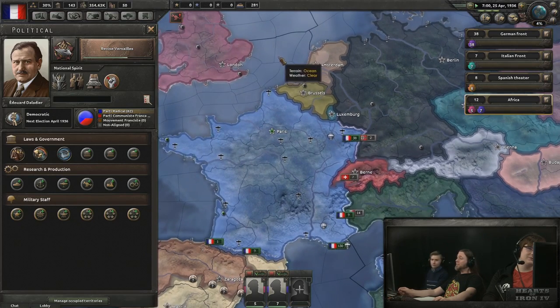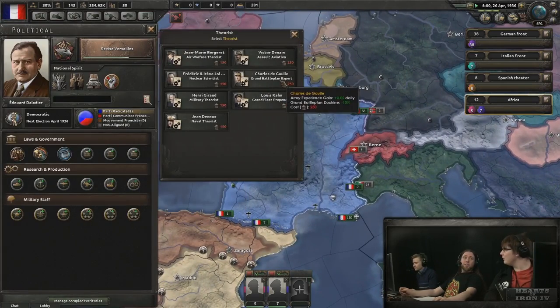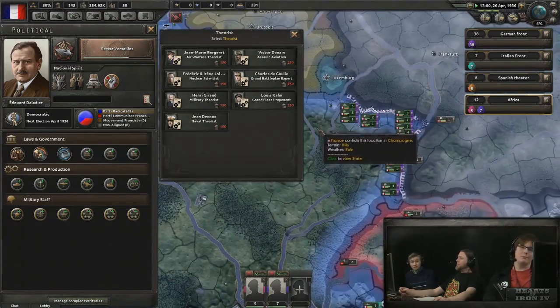The roles you see here are universal across all nations, but the choices you have to fill those roles are determined by your nation. And today we're going to examine them in detail, starting with the three laws.